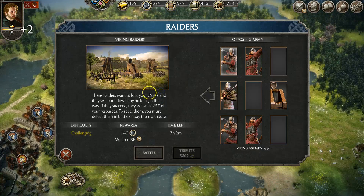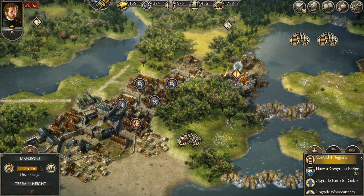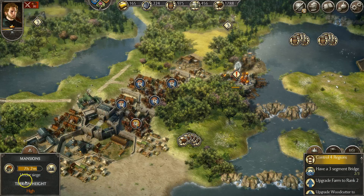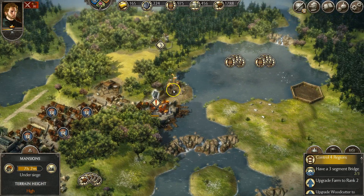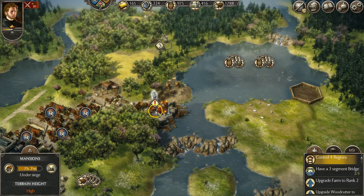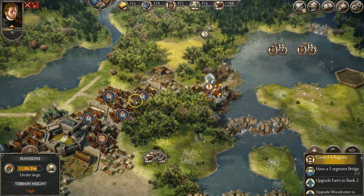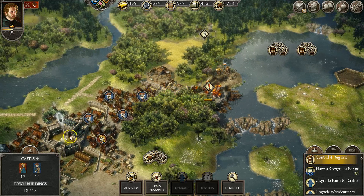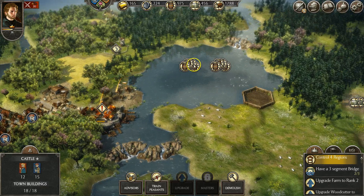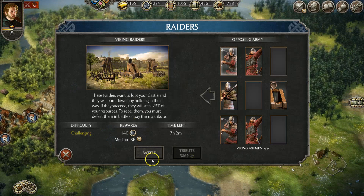You'll have people invading you. Raiders typically will come in like this — they have different difficulties and they're going to try and destroy your villages. You can see this is on fire, under siege. If you don't defeat them, in seven hours and two minutes they'll destroy your village, your mansion, and they'll keep moving forward until they get to your castle. They're attempting to steal your resources, so you do have to try and attack them.